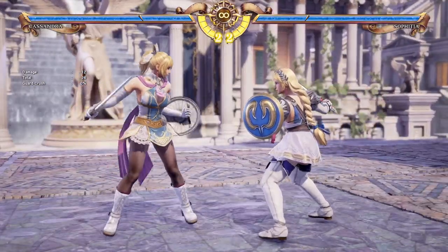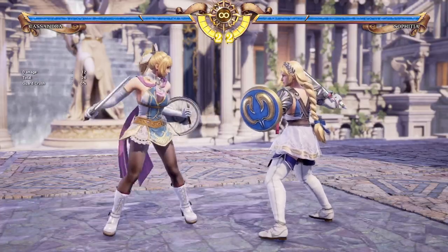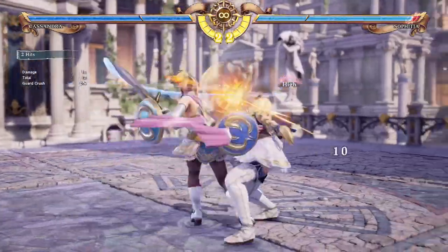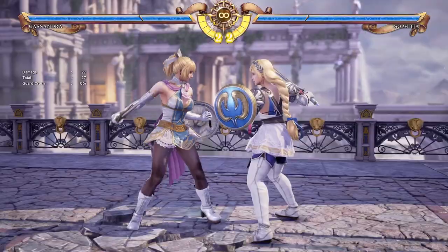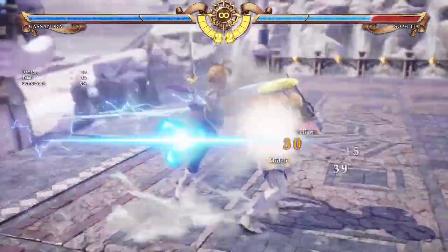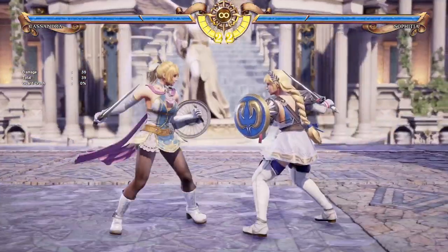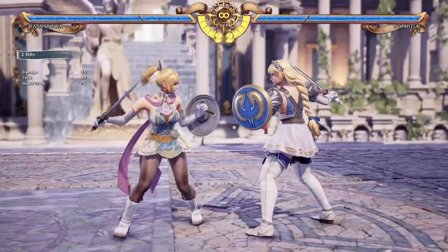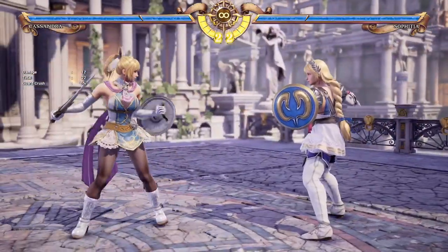On the plus side, to balance it out, she is quite safe on a lot of her pokes. She has a fundamental 12-frame AA with a third hit that is also a high. She has a fundamental 14-frame BB with the last hit being that charge-up high attack that goes into Divine Force. She also has good stuff like BK, which is advantage on block, so it can allow you to do an AA or something like that.